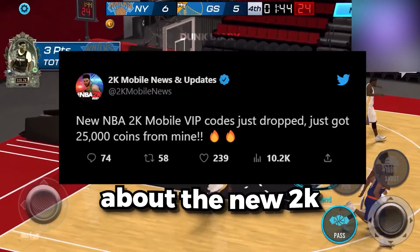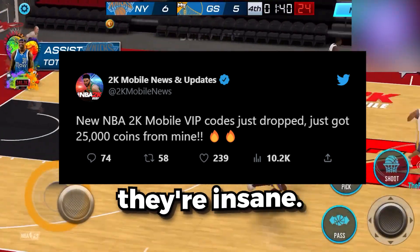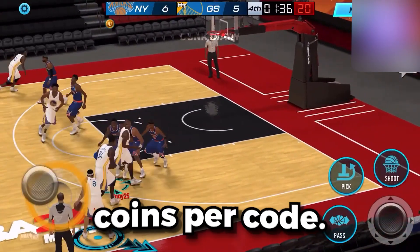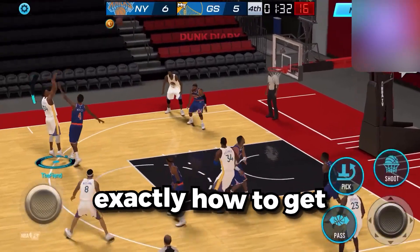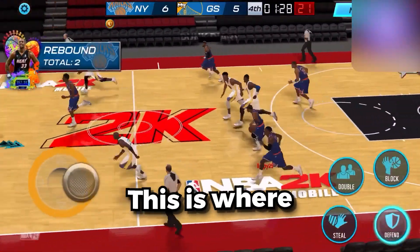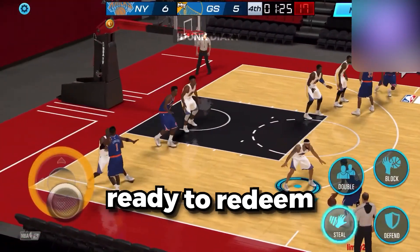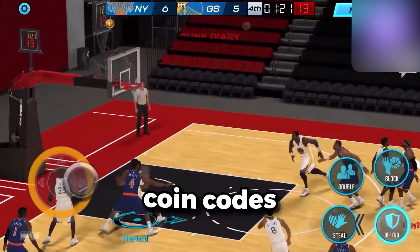You guys may have heard about the new 2K VIP codes that just dropped. Let me tell you, they're insane. You can get anywhere from 5,000 coins to 25,000 coins per code. And the best part, I'm going to tell you exactly how to get your own code. First things first, open up your game — this is where you will redeem your code. Now that you're ready to redeem a code, you will need to type in one of the new VIP coin codes that just dropped.